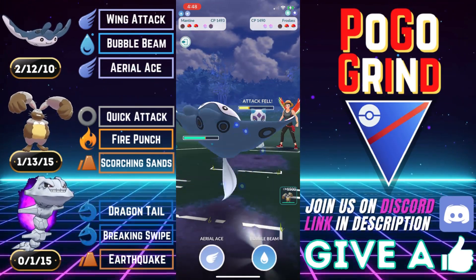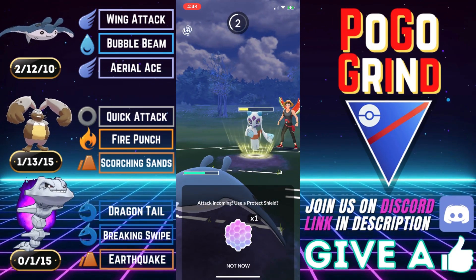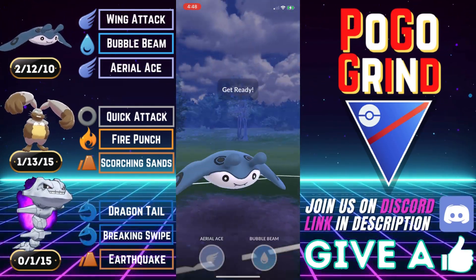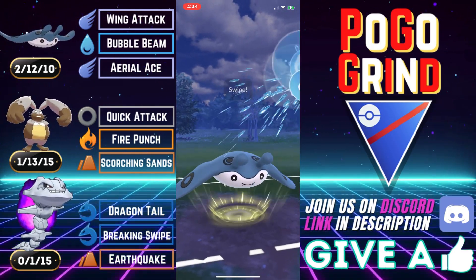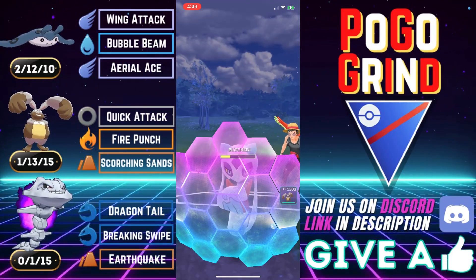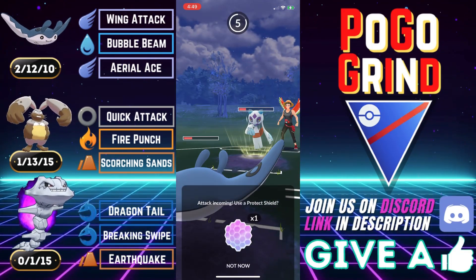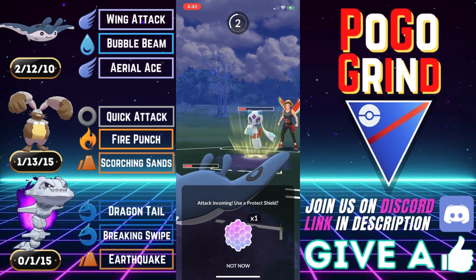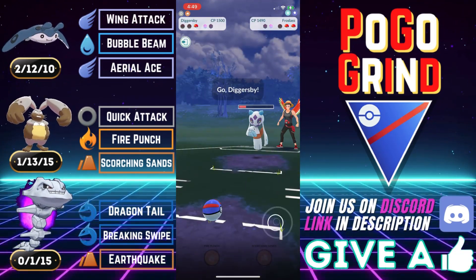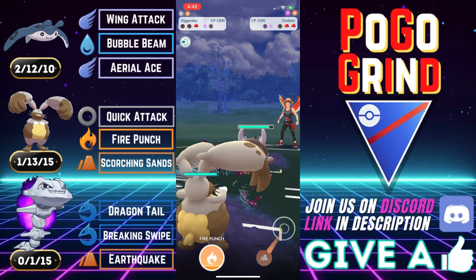We come in with Mantine, farm this thing all the way down, and load up on energy — I do expect the Frostlass. There it is. They do have loaded energy, exercising brilliant patience hanging on to that energy. We go for another debuff because Frostlass hits like an absolute truck. They let that go. Now I think we can easily tank a neutral hitting Avalanche. Mantine is quite bulky, for those of you who are unaware. And if you don't have a Mantine, you can give Pelipper a try. They shield our Bubble Beam.